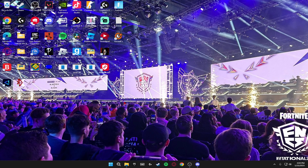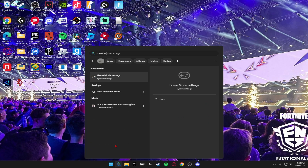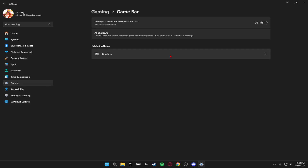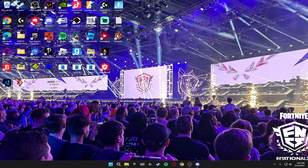Click the search icon and search for Game Mode Settings. Make sure Game Mode is turned on — it optimizes your PC by turning things off in the background. Then click Gaming, go to Game Bar, and make sure Game Bar is turned off. If it's running in the background it will use a lot of your CPU and cause lag and frame drops in game. Click X and these settings will apply once you've restarted your PC.